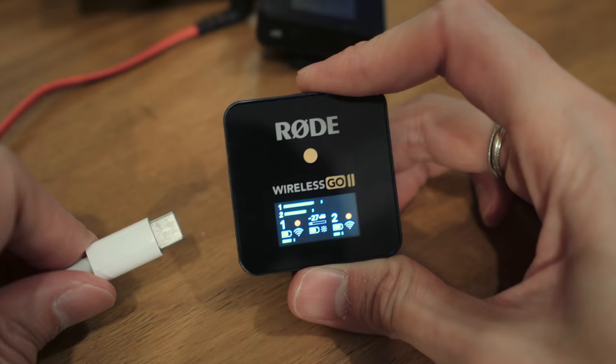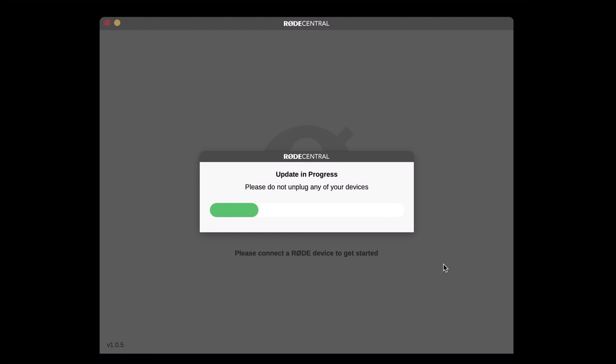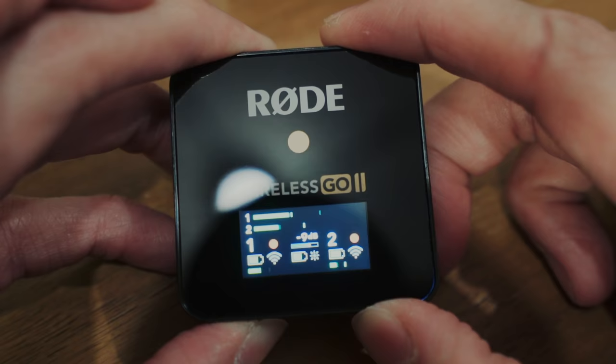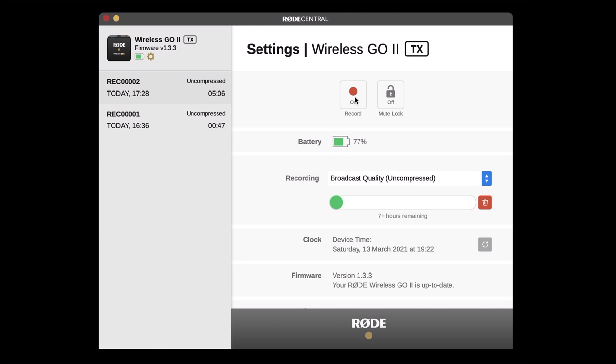First you have to connect to your computer and use the new software to update the firmware. Once updated, you get new features — for example, the gain now has 10 steps instead of 3. After you activate it, you can set up the gain on the receiver itself. And you finally get the safety channel, plus both transmitters can double as a recorder.